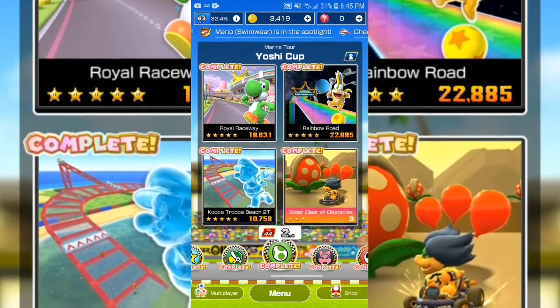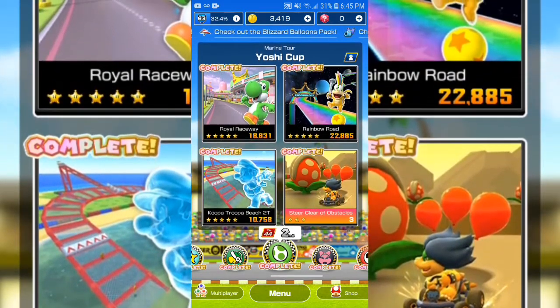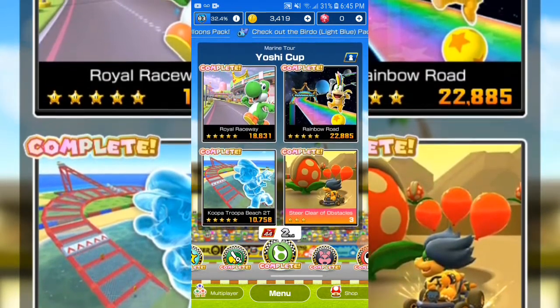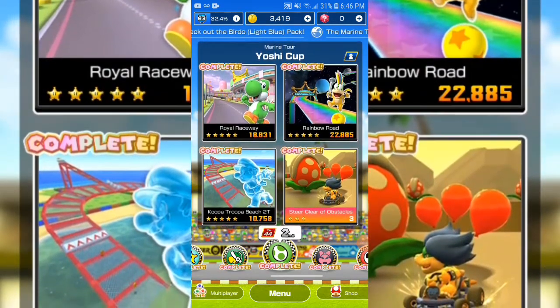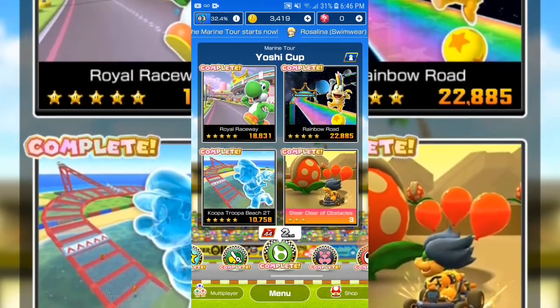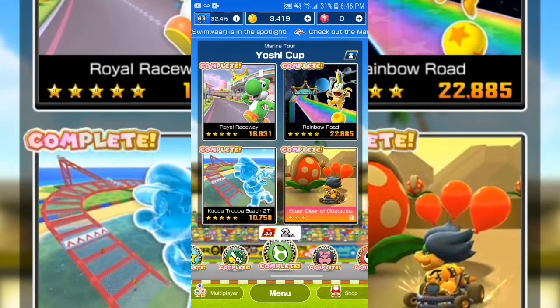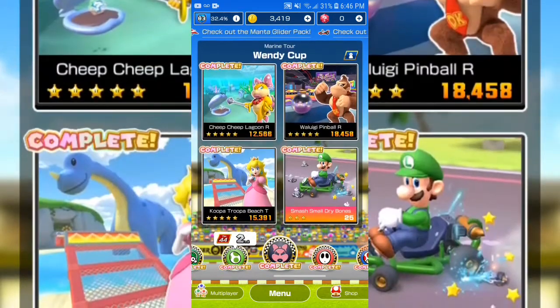Ranked mode recently has had some odd changes. Ever since the Cooking Tour, they expanded the tiers up to tier 50, and ever since then we've had a lot of new stages — Choco Island 1, Royal Wasteway, Koopa Troopa Beach 2T — and in the Exploration Tour we're getting Choco Mountain and some new stage.